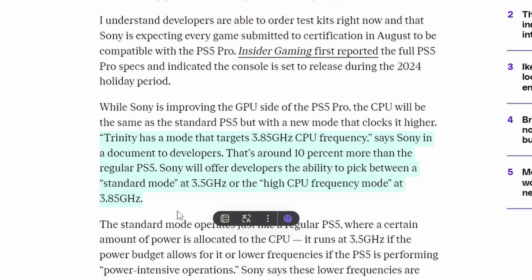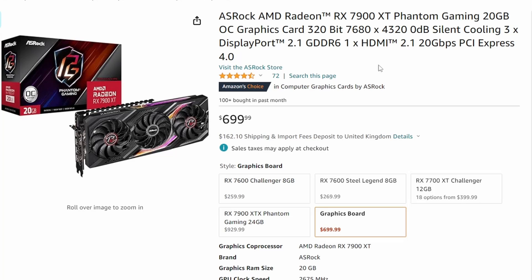It's strange that Sony is giving developers the option between standard and high CPU frequency modes, since higher CPU frequency means better output — though it also results in more heat. Why not just make 3.85 GHz the default? The 10% boost is still not enough in my opinion — it feels like damage control. But at least it's better than nothing, and we'll see if it's enough for demanding titles.